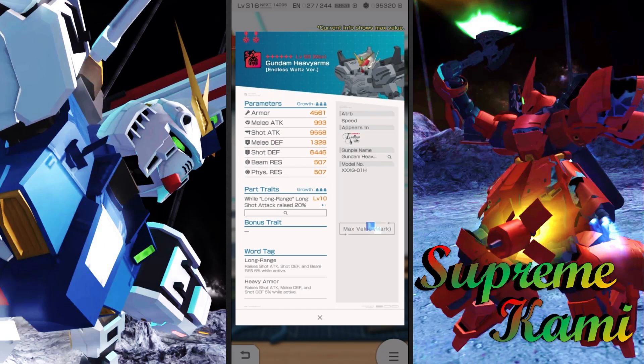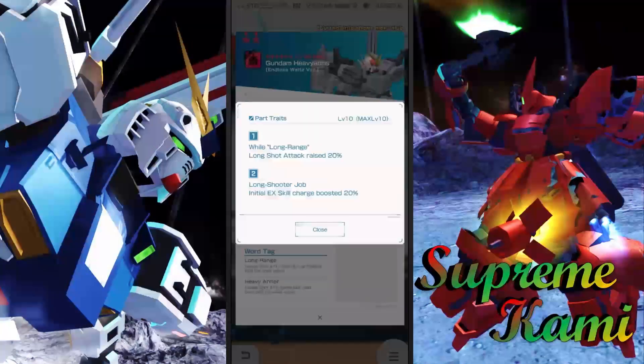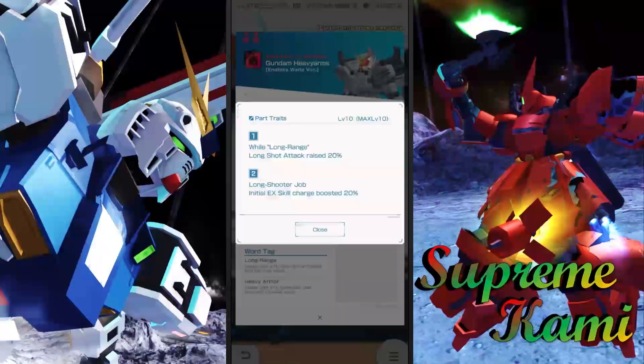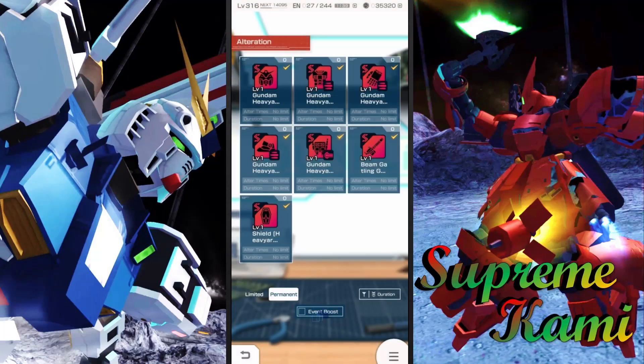Hint part — wow. 6K shot defense. That is very accessible to a lot of people. In a search EX skill, charge boosted up by 20% when you're using a long shooter job's license — that is good. Great shot attack base, and the shot defense is really, really hot. This one unfortunately may not be the best for Trace starting off, but I would say it's good enough. I think it definitely redeemed itself, so it's not bad — that's actually really good.